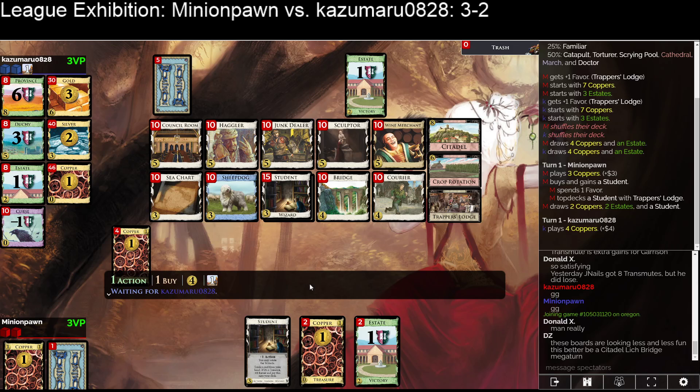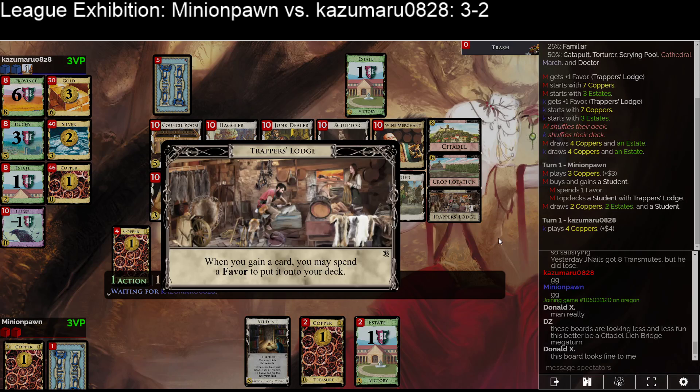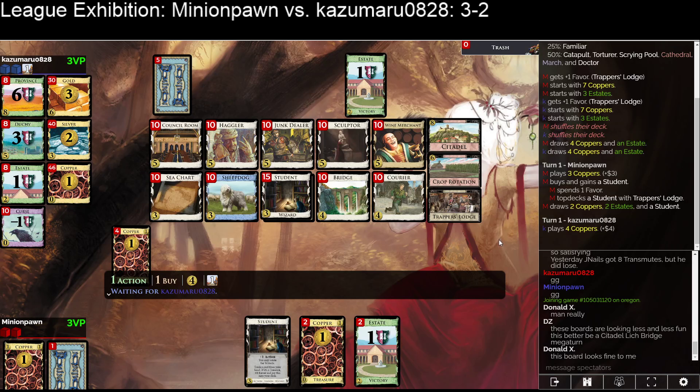You just trash the Estate in that line. Citadel's fun, Lich is weird. I guess you sculpt for a bunch of Bridges in that case. You buy the Courier turn one, then you gain a Bridge on turn two, and you've got Courier-Bridge. Then you get a Junk Dealer pretty quickly — Courier and Bridge are two nice cards to have in the deck. Courier-Bridge is guaranteed to hit. In the worst case you bottom-deck a Copper and then Courier plays it.